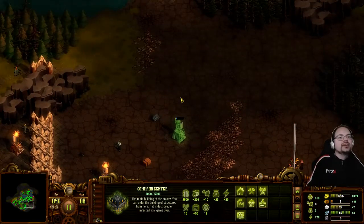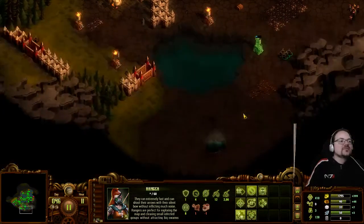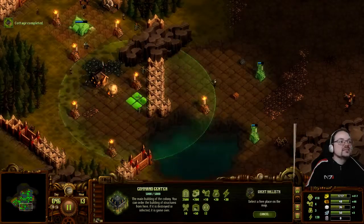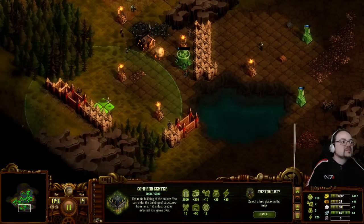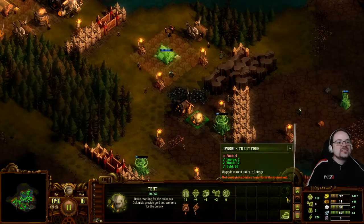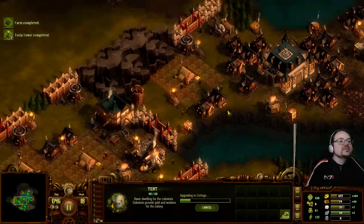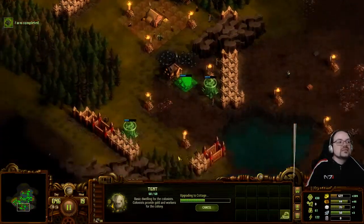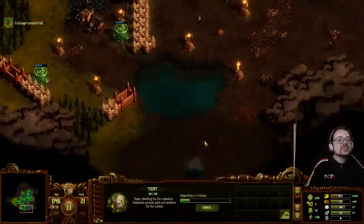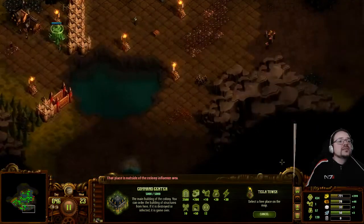You get gold from taxes from your inhabitants, but you can also mine it. From my experience it's not really worth it. Maybe on harder difficulties it gives some extra stuff. Got enough resources to complete project ballista here. Building completed. Taxes already give quite a bit of gold, so I haven't experienced the advantage of mining it yet.